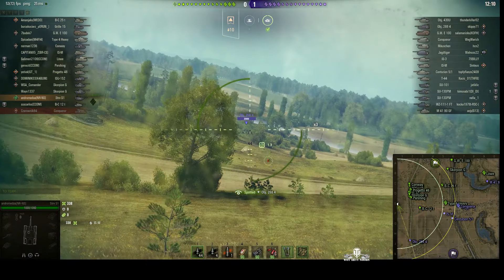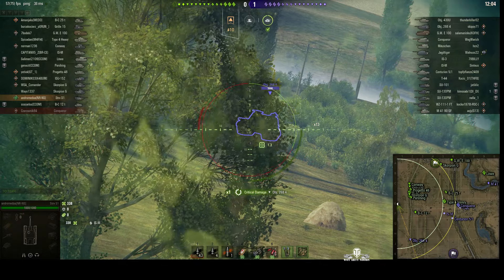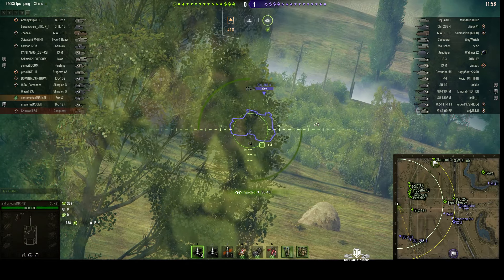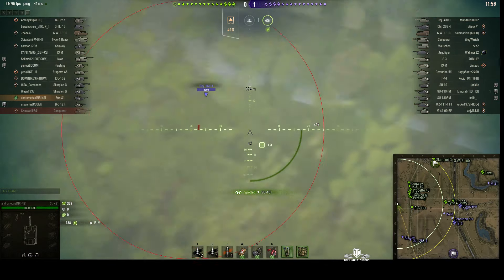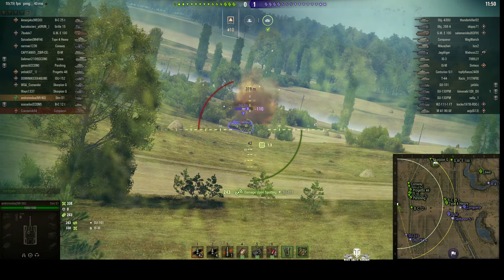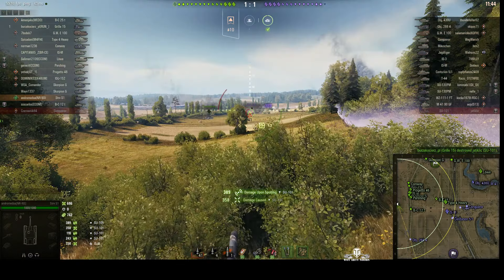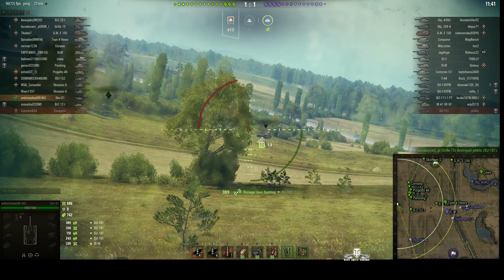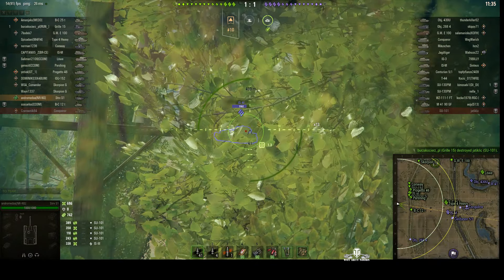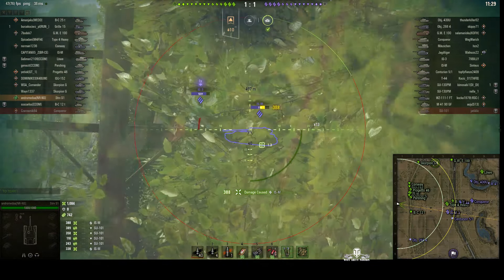That was a near miss and down to the south we've got a Object 268v4. Didn't go through - wrong angle - needs to go between the tracks. I think that's a no-penetration there; he's got a blue mark, not a red one. He can pen the SU-101. He's out of the way but that 268v4 is still down there. I don't think they actually saw him - I think they were just returning fire in this direction; his sixth sense hasn't gone off.